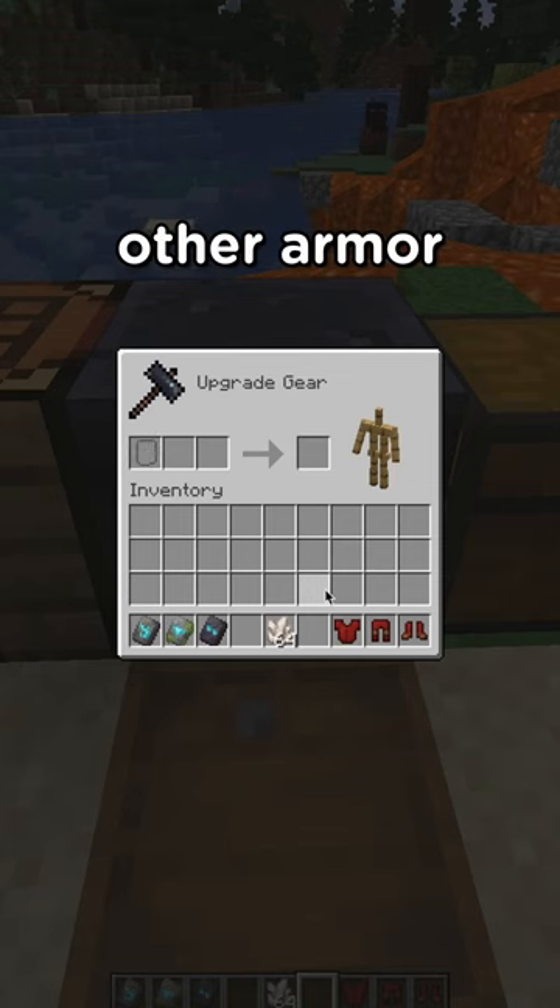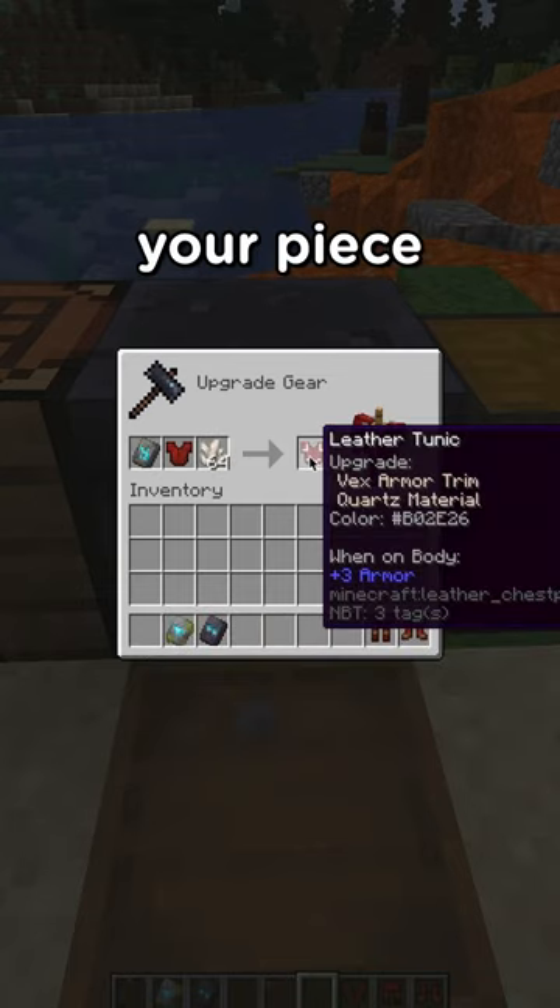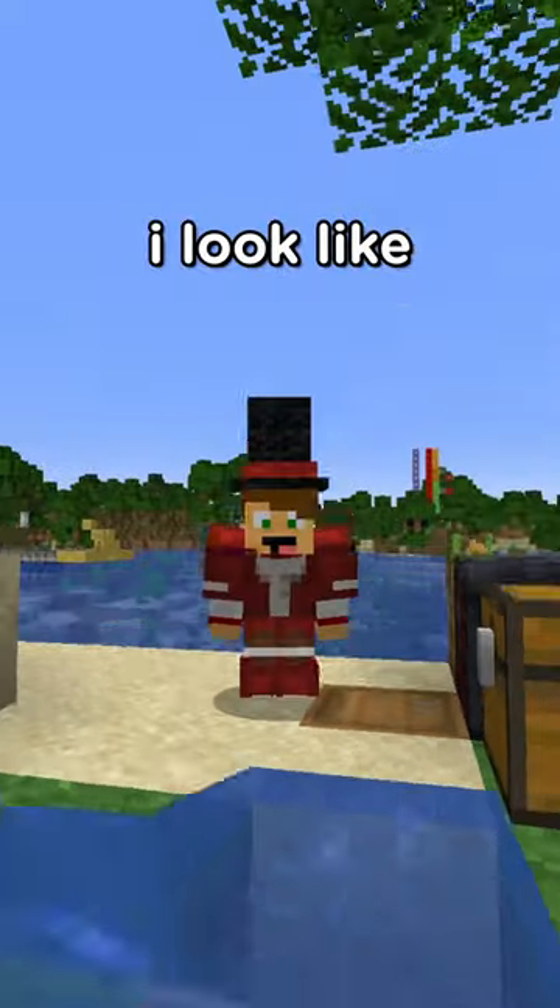You can now customize your leather armor with armor trims, just like with the other armor types. You take your smithing template, you take your material, and you throw in your piece of armor — and just like that, I look like Santa. This is weird.